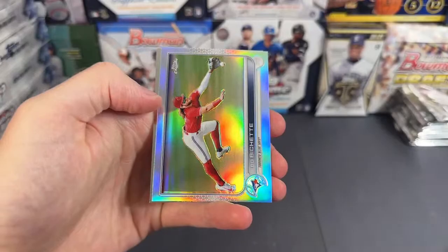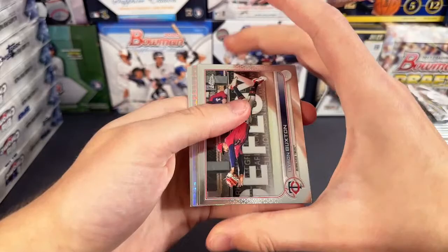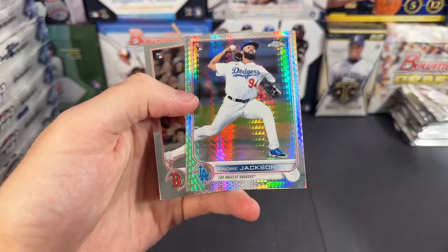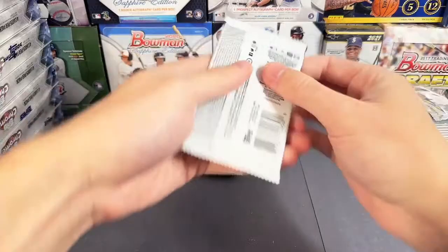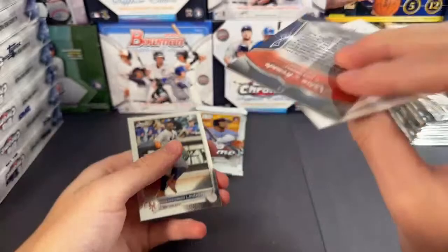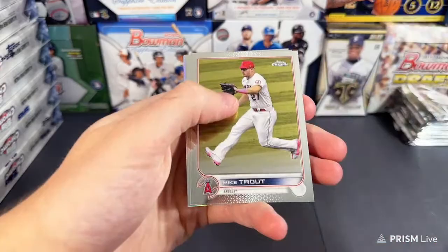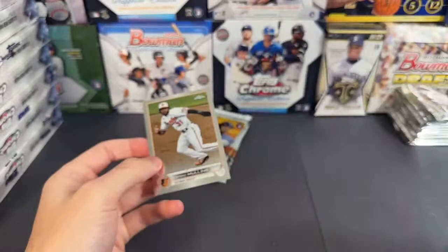Beau Bichette refractor — kind of a cool pic on the Bichette refractor. Luis Hill. There's your boy Buxton, just a base though. Gilbert, we have Andre Jackson on the prism refractor and Jarren Duran. A couple more packs left in this one. Brian De La Cruz — gonna be a Nolan Arenado on some sort of insert. I think you usually get one per box. Three more packs left, we should still have our autograph in here somewhere. Mike Trout, Brandon Marsh refractor for the Angels, and Cedric.